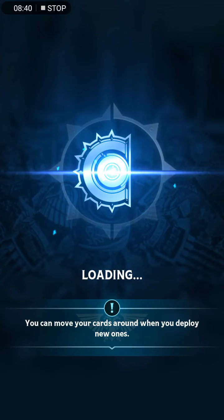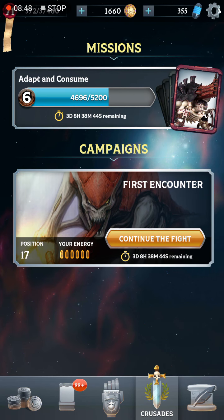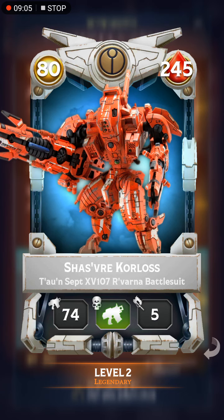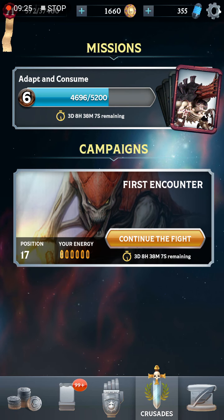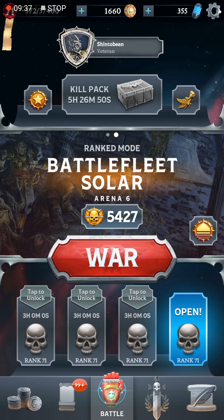This deck has actually worked out surprisingly well. I don't usually use many Gene Stealer Cults units except as filler cards, but I'm at position 17 in the campaign right now - not too bad. For campaign rewards you can get the Riptide Battle Suit, which I find a lot better than some other options. The Hive Crone is very powerful and at the end of this campaign I should be able to level it up. I really like playing as the Tyranids - they're super fun. Let me know what you think in the comments, and as always thanks for watching!